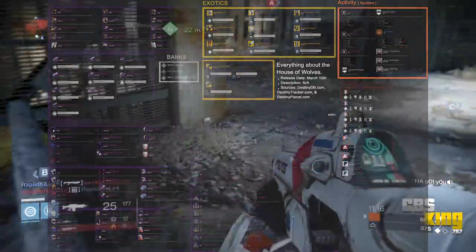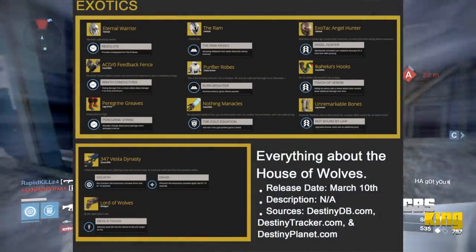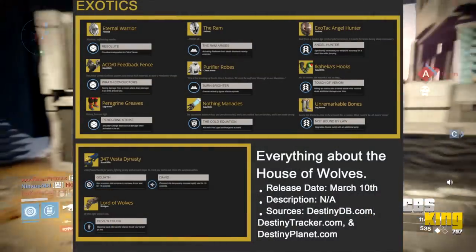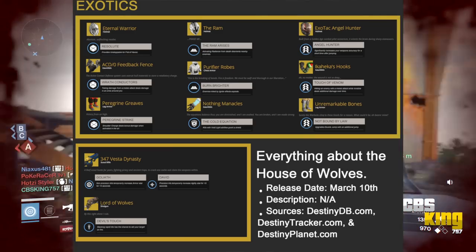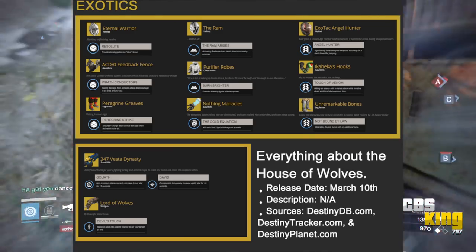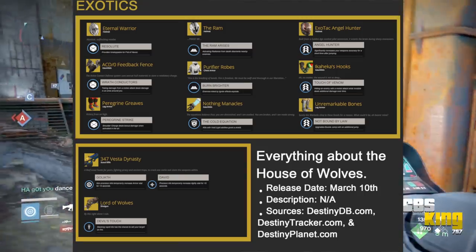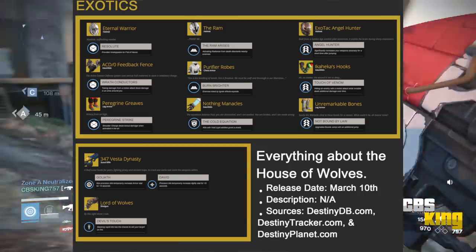The first thing I'm zooming in on is the exotics page. As you can see, there are nine new exotic pieces of gear and two brand new exotic weapons. I'm unsure if any of these are PlayStation exclusive — I doubt it, since PlayStation has probably already gotten all their exclusives, but I could be wrong.